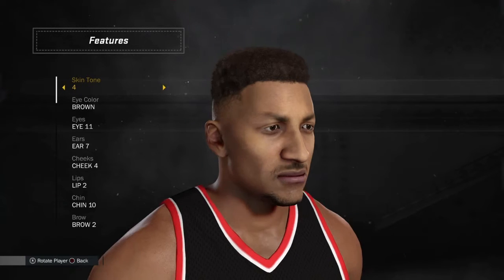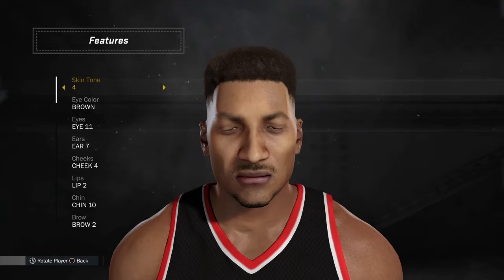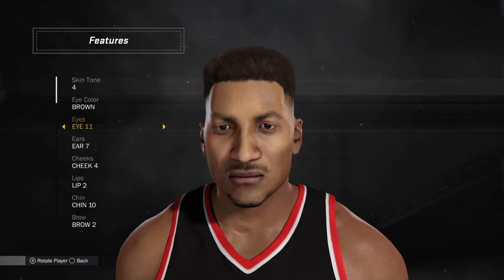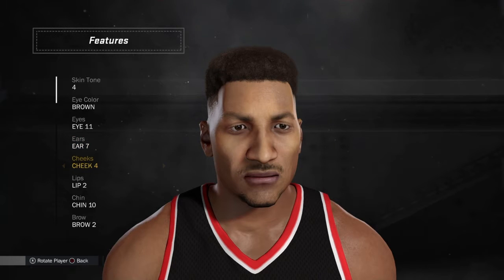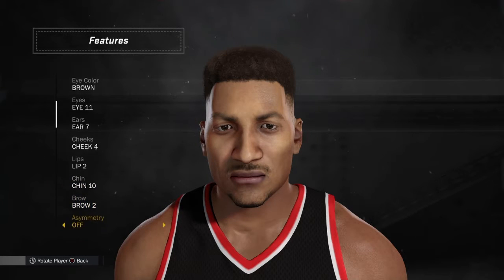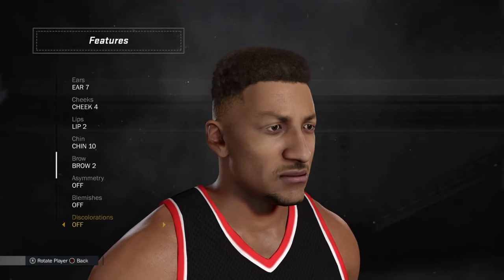I got skin tone 4 — it kind of doesn't look exactly like Scottie Pippen, but in some ways he does look like this. In real life he's not actually that dark. Eye color: brown, eyes 11. Ears 7, cheeks 4, lips 2, chin 10, brow 2, asymmetry off, blemishes off, discoloration off, freckles off, pug marks off — so all of that is off.